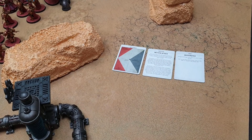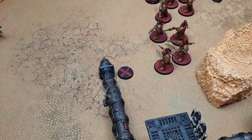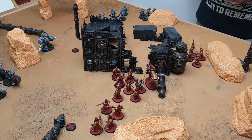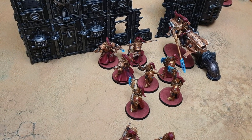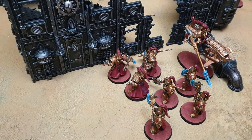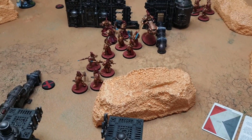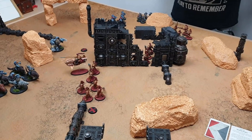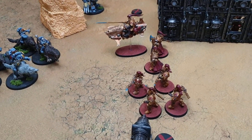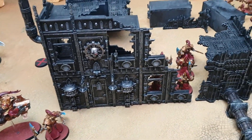Before the game starts we roll to see which objective is active — it's objective number one, the closest one. In the Custodian Guard command phase, nothing special happens as they don't have a new codex yet. Before movement, I spend two CP on Unleash the Lions, making the terminator squad separate models. That takes me down to three CP. After movement, the Emperor's Guardians have pushed up the board — Custodian Guard with two Alara's terminators and Shield Captain Frost on one side, the wardens into the terrain center, and the other squad moving up.